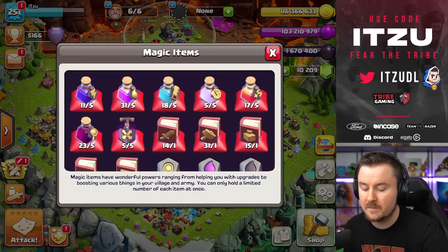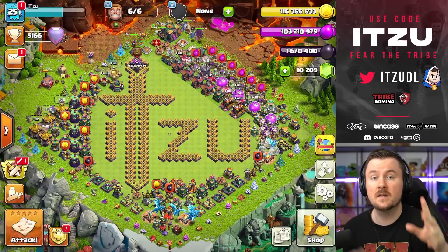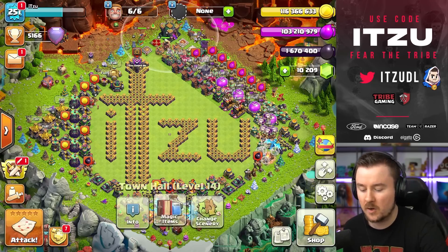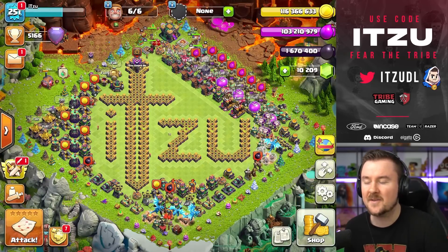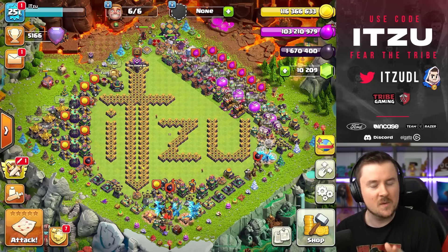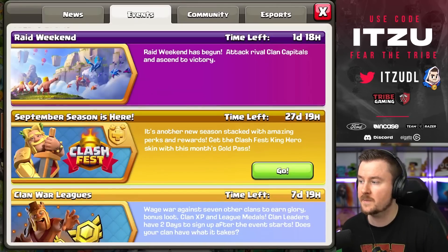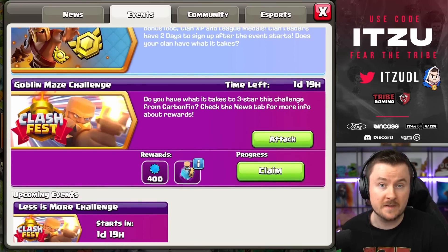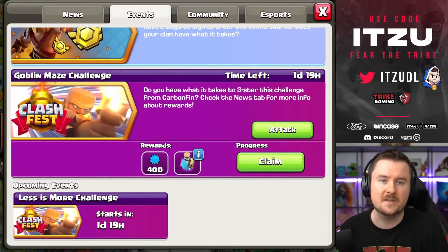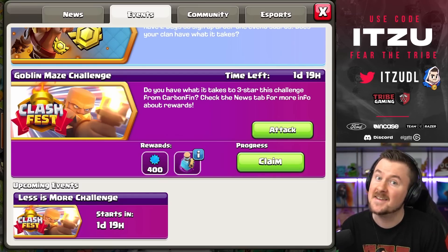That's pretty much why I have so many resources and magic items. If Town Hall 15 is the next big update, I want to max it out on day one — and with all these magic items and resources we're collecting, I feel like we're on a good track. Make sure to follow this channel. Also, the Goblin Maze challenge from Corinfin is ending soon, so a new challenge is coming — check my channel for the easiest approach. Thanks for watching, see you tomorrow!